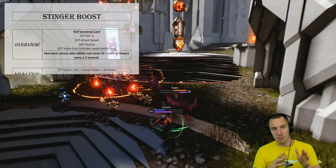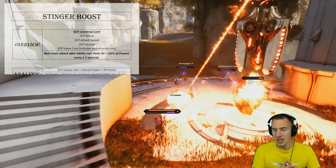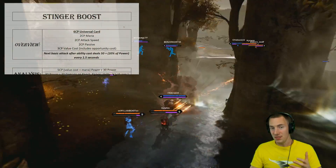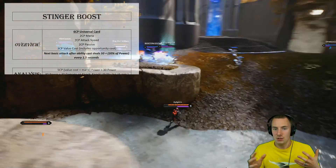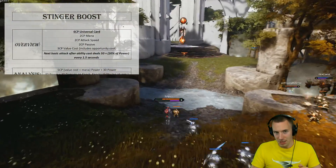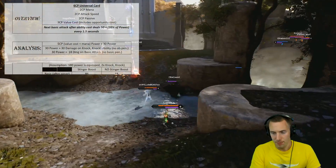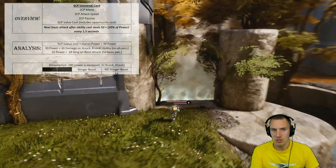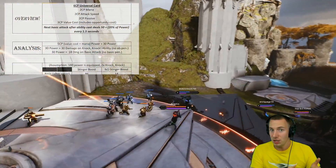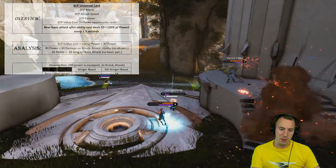Hopefully that makes sense. The actual passive of Stinger Boost is that the next basic attack after an ability cast deals 50% plus 20% of your power every 1.5 seconds. So the more power you have, the more that is added onto the 50 base damage from Stinger Boost when you basic attack after casting an ability. When we analyze this card, you may or may not agree with my choice here.